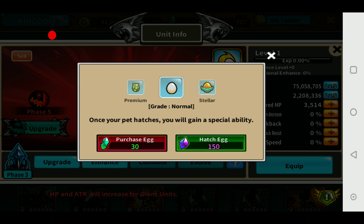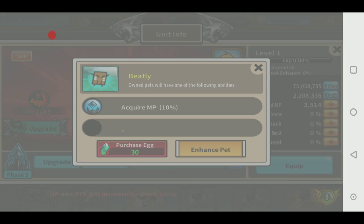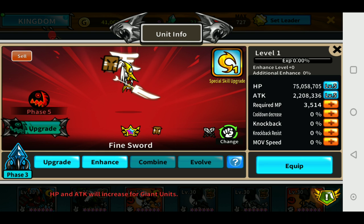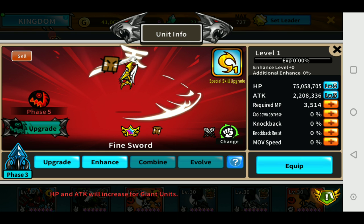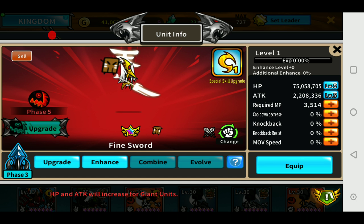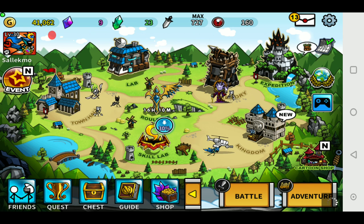Oops, not a good one. So the way I see it, I'm going to have to purchase another egg soon, but let's first see if we can skill-phase him. When we get 7 more crystals we can try to skill-phase him.